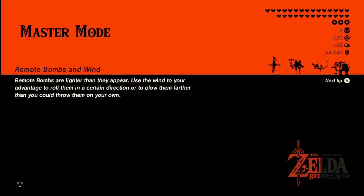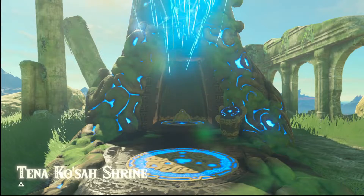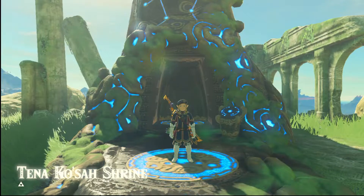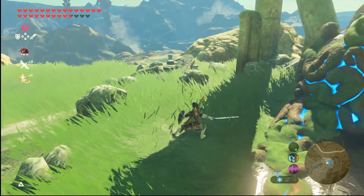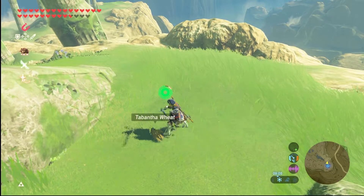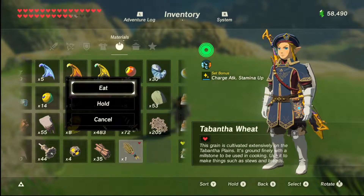And there's some rock salt — well, some ore deposits which should have rock salt underneath. So if you teleport to this shrine, or if you don't have it, venture around down there and cut the grass for a bit — you'll get some bantha wheat.